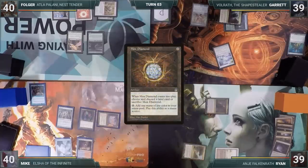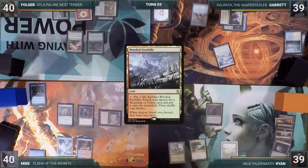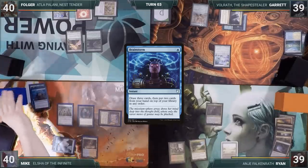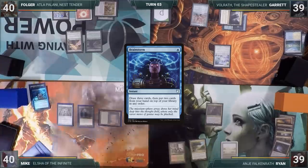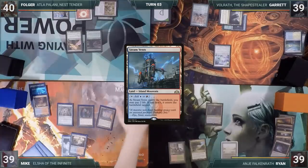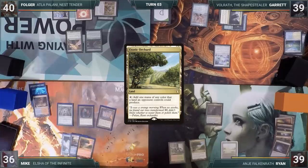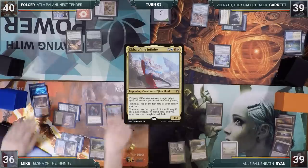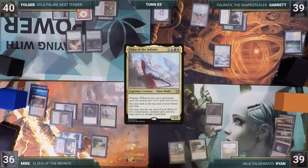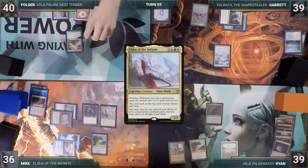Ryan plays a Wooded Foothills and passes. At the end of Ryan's turn, Mike casts Brainstorm, draws three, doesn't like what he sees, puts two back on top, then cracks Scalding Tarn to fetch up a Steam Vents into play tapped. During his upkeep, Mike loses his Mana Crypt trigger and takes three damage. He plays an Exotic Orchard, casts his Commander Elsha of the Infinite, and passes. Folger, with not much to do under Cursed Totem, attacks Garrett with Avacyn's Pilgrim and passes.